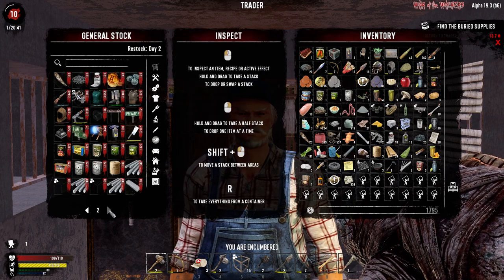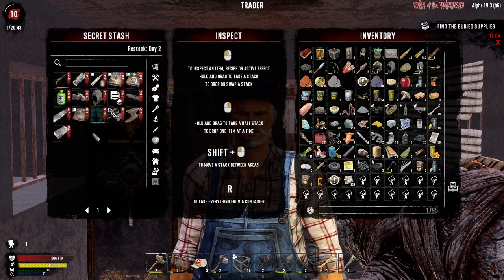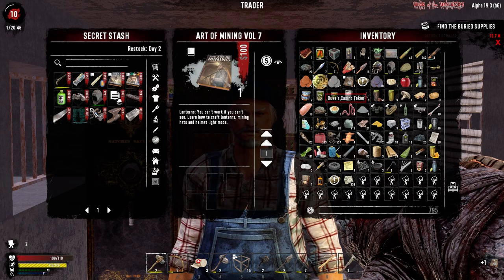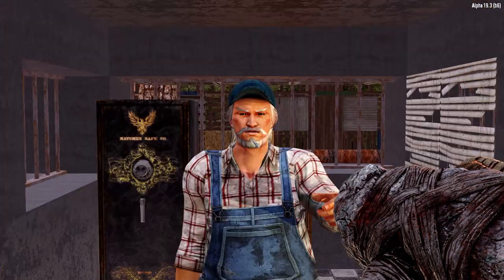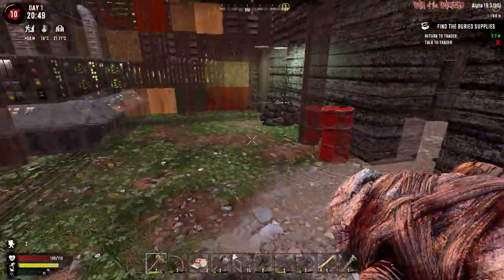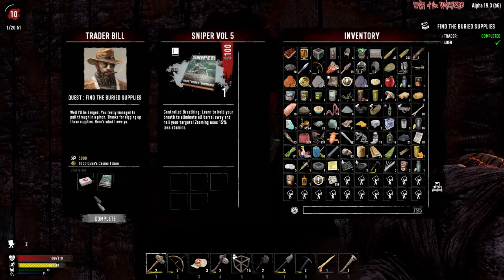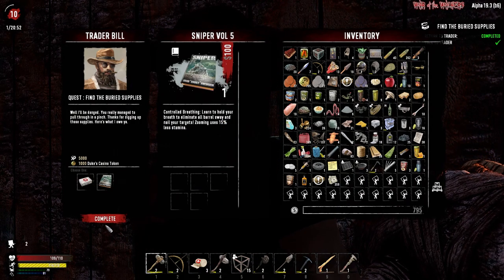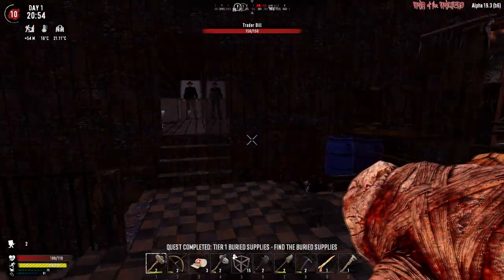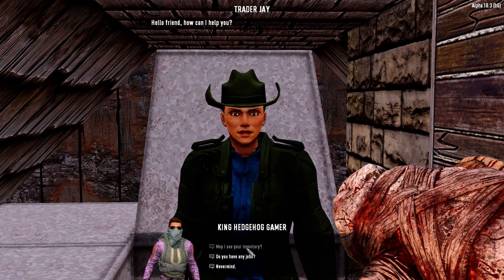Nothing too interesting. Lanterns is always one of the first books I'm after. Let's get up here and turn in the other two quests as well. Sniper volume or first aid kit? I have to go for the book, otherwise we won't find it until Christmas next year. I'll come back tomorrow for new quests from both traders.